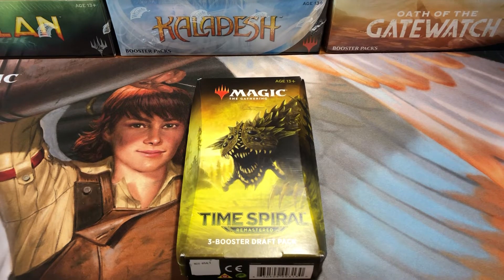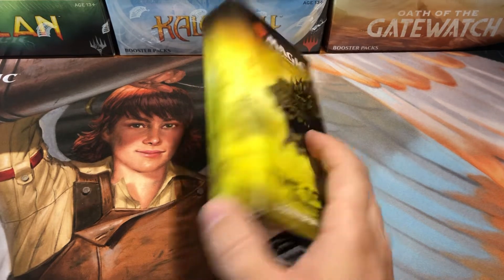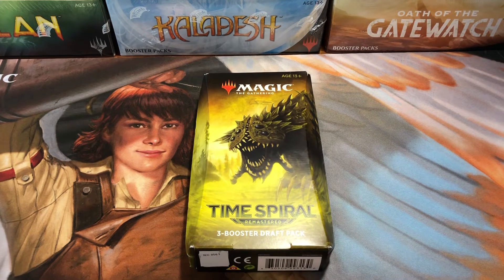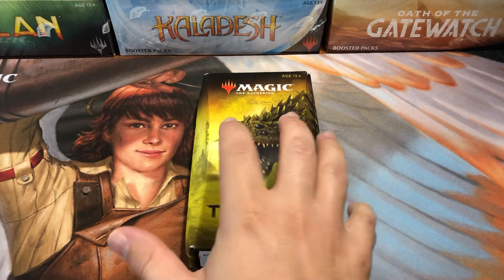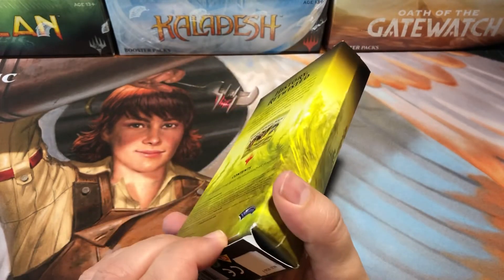I did end up finding the draft packs — the three-pack bundles — and some single blister packs at retail stores after the prices skyrocketed. They're still releasing small runs to stores, so keep an eye on your local shelves. You might be able to pick these up at retail price, which right now is actually pretty good since Time Spiral has gone up so much — much cheaper than buying boxes.